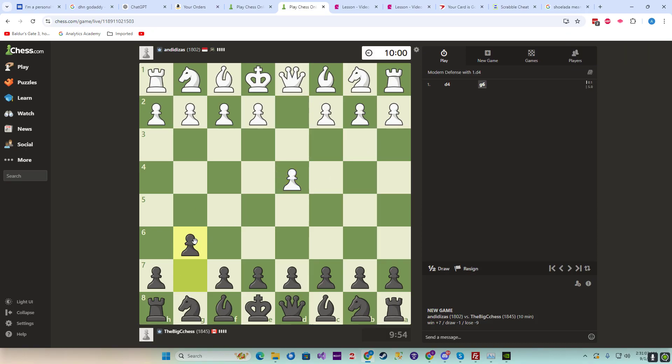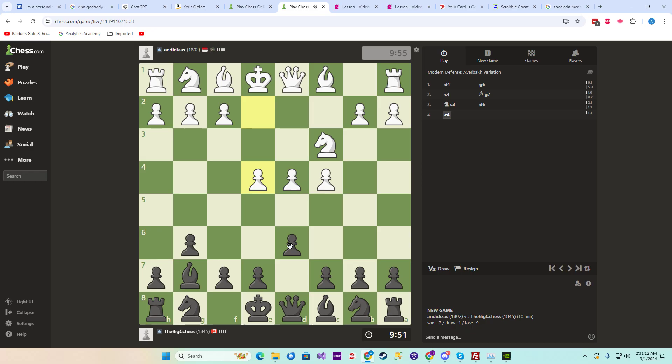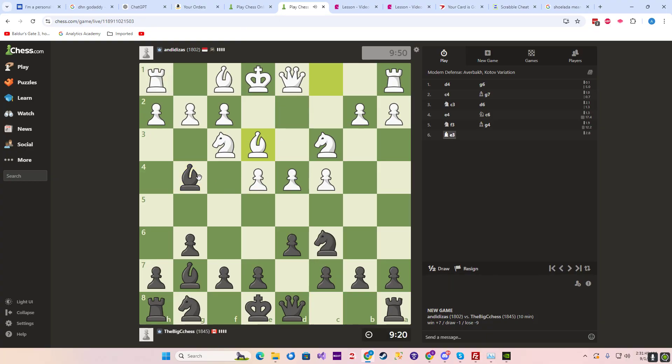Let's find a tactic — unless we just position it all the way through. He wants us to go here. We've already got him — now he has to double his pawns here, otherwise we nail him. So he's got a messed up pawn structure. He's going to castle this way.